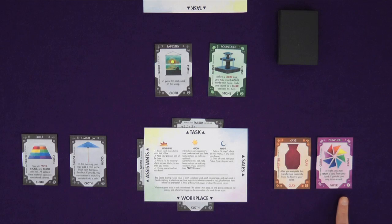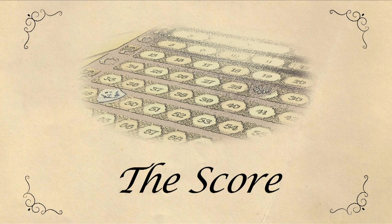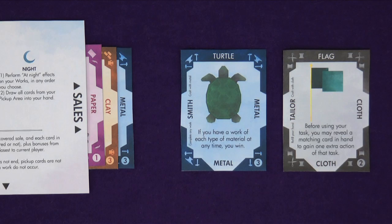You work out your score by totaling up the value of all of your works, of any covered sales, and all the cards in your hand that qualify for sales interest. So that's the basic structure of the game. But let's examine how sales, interest, and cover work.